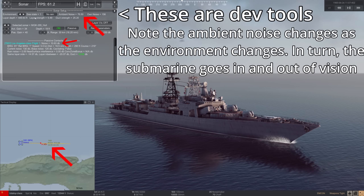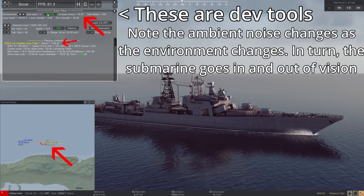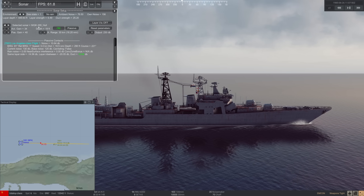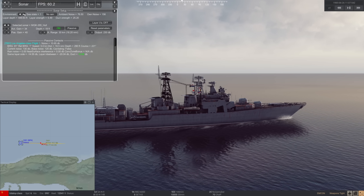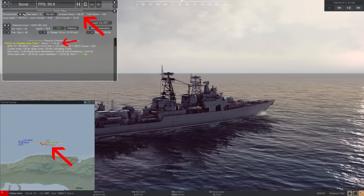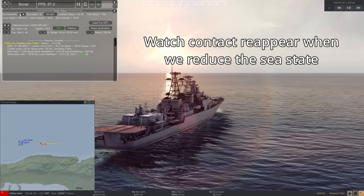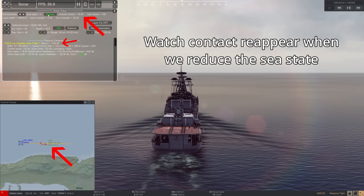The environment around you can also mask the sound of enemy vessels. Rain hitting the ocean generates sound. Waves crashing into each other — the sea state — generate sound. All of this is modeled in SeaPower. The world is alive, and live things make noise, and more environmental noise increases the threshold an enemy ship must surpass in order to be detectable. For now, this is a good baseline for passive sonars, but we will come back to this a bit later.